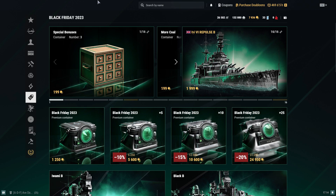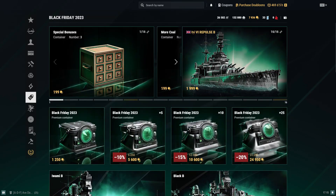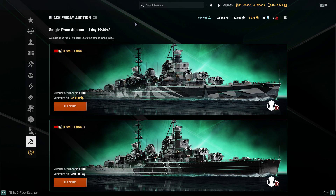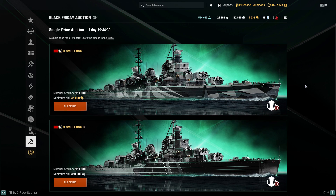You have the standard armory event, which is the screen we're looking at, and I'll talk more on it in a minute. But I do need to briefly mention that this year they've done something new — the Black Friday auction for Smolensk and Smolensk B, in addition to the Smolensk flag and Smolensk B flag. They haven't had a Black Friday auction in the past, but Wargaming is always finding new ways to monetize the game.